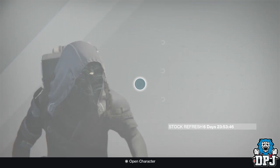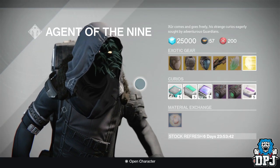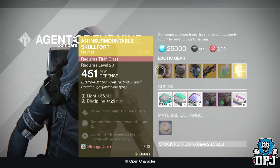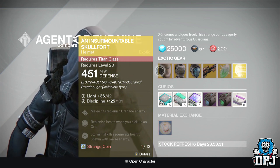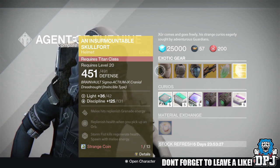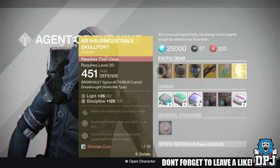Let's see what he has this week. Not a very good week whatsoever. For the Titan we have the Insurmountable Skullfort, costing 13 Strange Coins, offering 131 Discipline. Mods are: melee hits replenish grenade energy, replenish health when you pick up an orb, and Storm Fist kills regenerate health and spawn with melee energy.